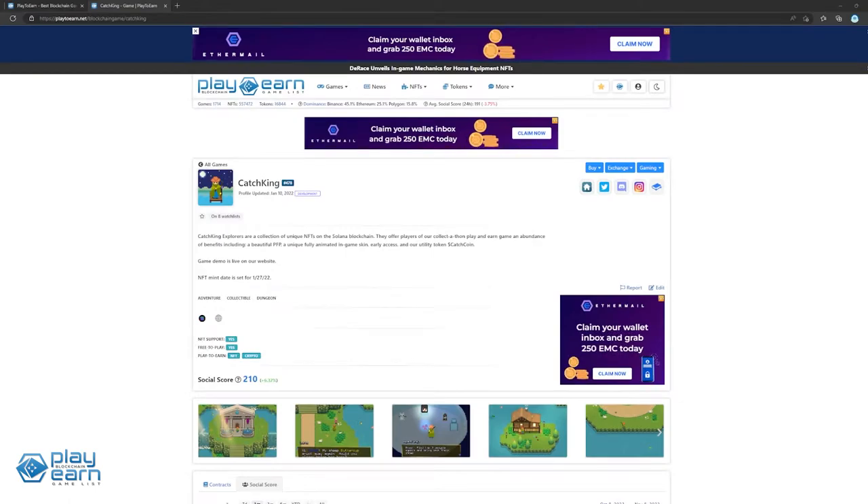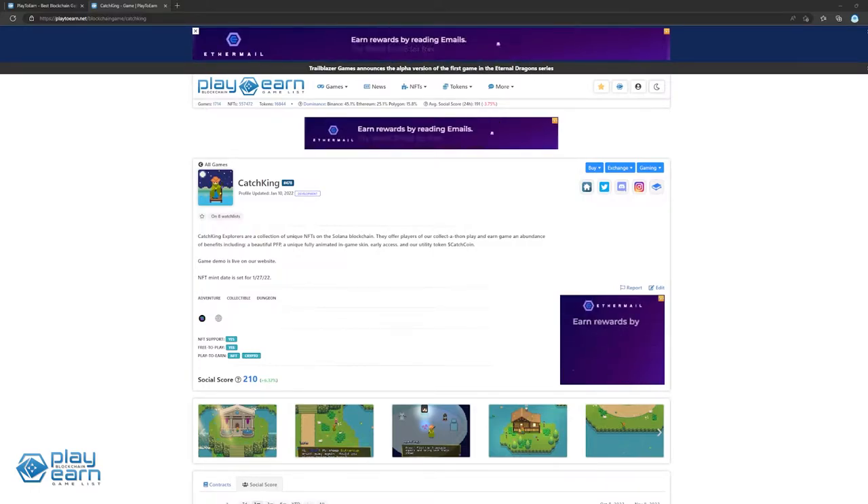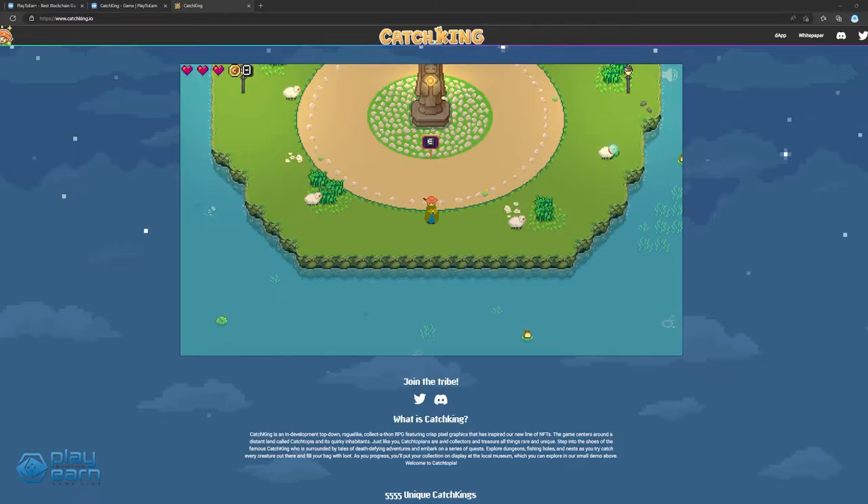The next game on our list is Catch King. Catch King is a collectathon dungeon RPG being built on Solana. In Catch King, you can complete your collection, fill out your museum, and display the collectibles you get from dungeon runs to gain status among other players. The main game loop focuses on collecting loot within dungeons. Players will face trials, fight enemies, play minigames, and more. When you complete a dungeon, you earn collectible NFTs like fish, eggs, paintings, and craftable materials. The loot you gather can be shown off to other players or brought to future dungeon runs to help you.